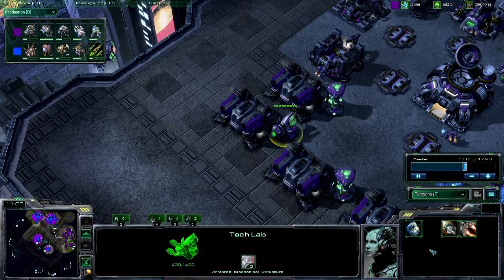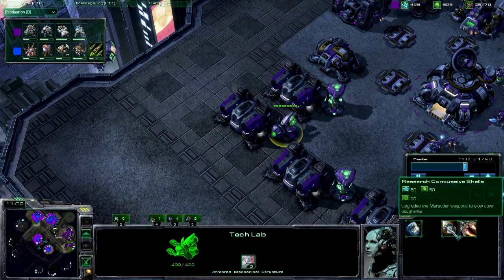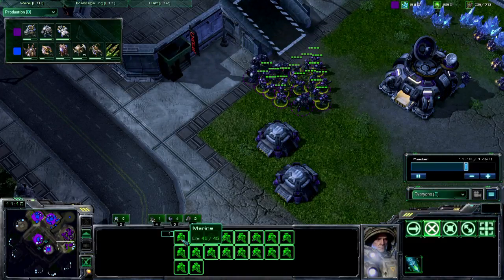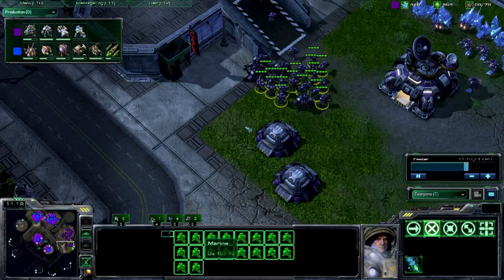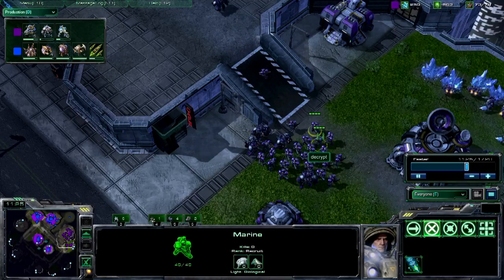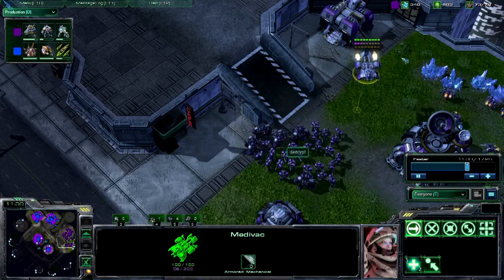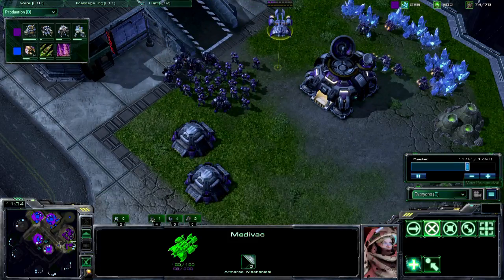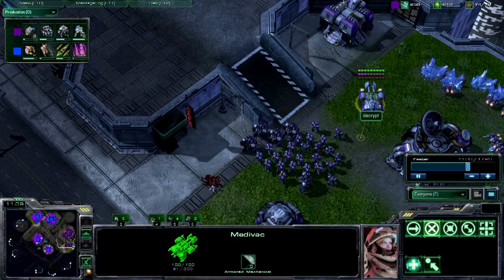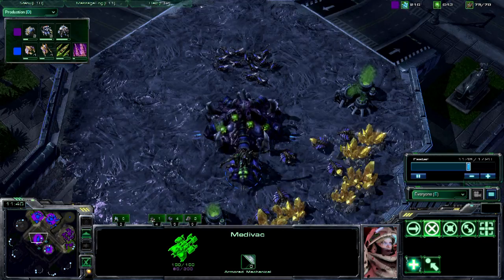Has any upgrades going down? No, he's just done Stim. This kind of surprised me, because normally Combat Shield and Concussive Shell are fairly good ideas when you're trying to leverage that many Marines. He's got 18 Marines — that's 180 extra life, the equivalent of about four more Marines in HP. But each to their own. We do see a Medivac coming out, which is where it starts getting interesting, because if Decrypt starts running some Drop Micro, he could leverage some very nasty play.